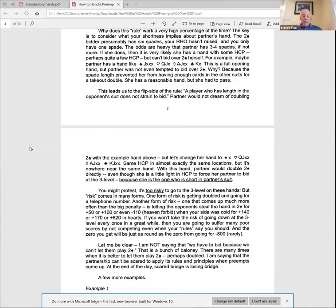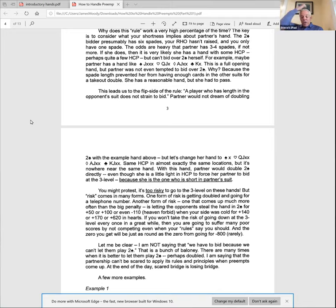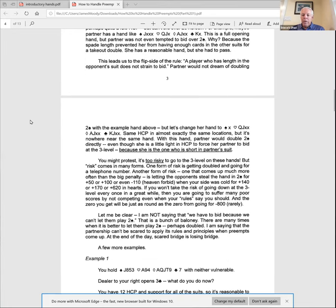Risk is all relative. The risk of getting stolen from on a part-score hand is very frequent. If you fail 10 times avoiding telephone numbers but succeed once, you've got 10 poor scores and one good score — I'd rather take the risk the other way. And I'm not saying you must bid just because you can't let them play two spades. There are times when it's better to take your plus 50 because it's a misfit hand and you can't make anything.